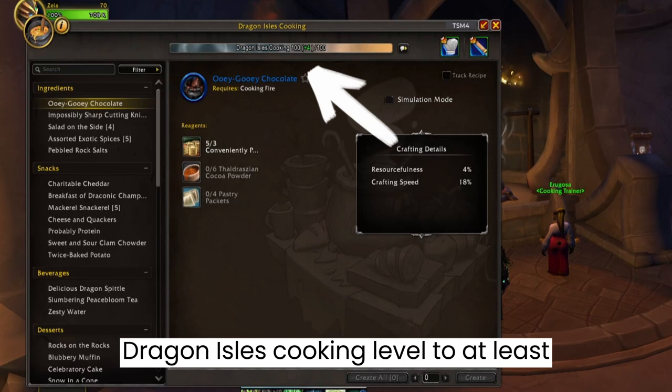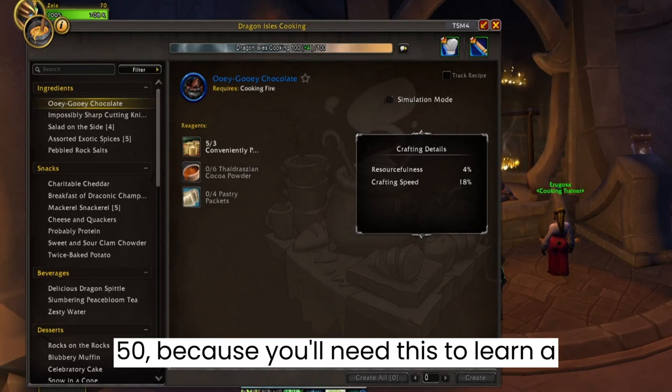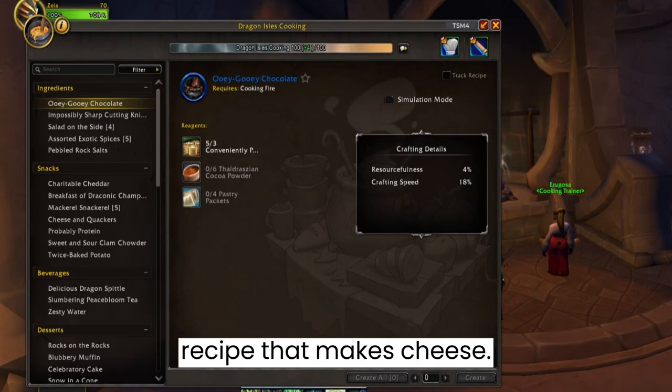First off, be sure that you have your cooking level to at least 50, because you'll need this to learn a recipe that makes cheese.